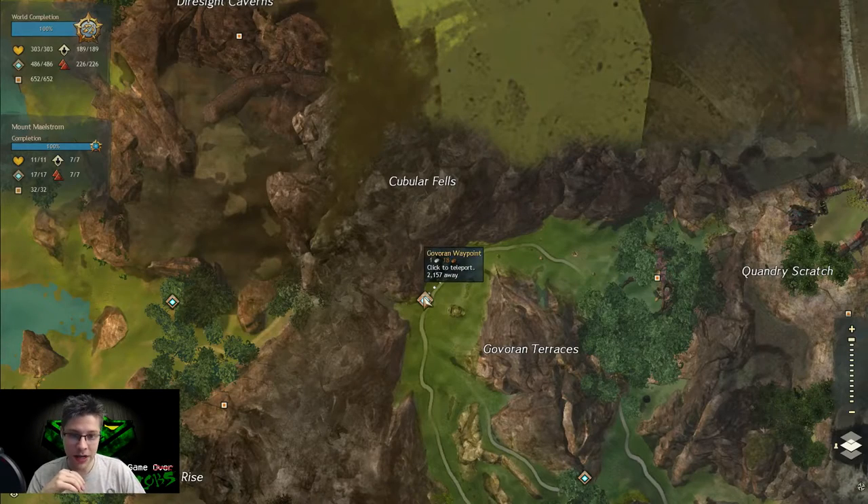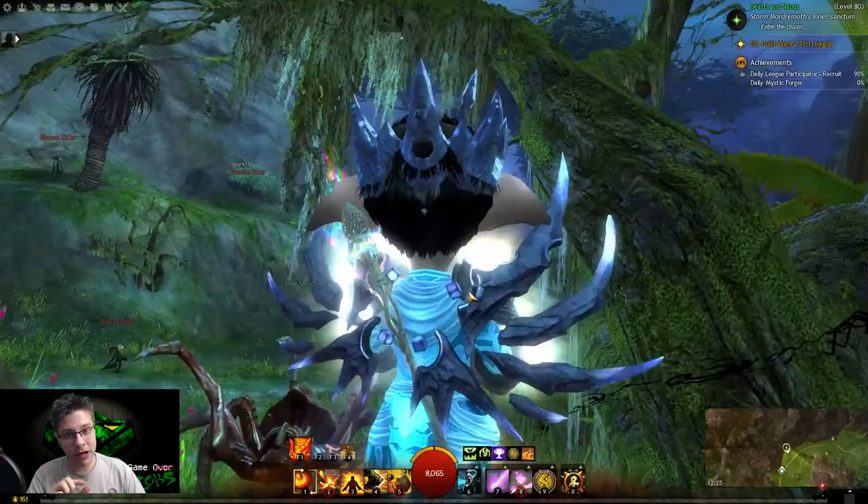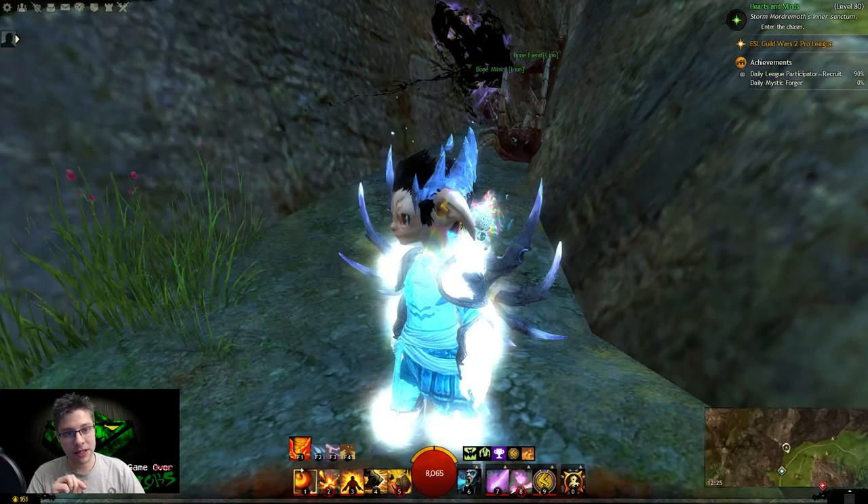If you go to this waypoint in the top left-hand corner of the map called Goveren Waypoint, then head north to this little section where I am, there's a little gap in the rock which leads to the entrance.